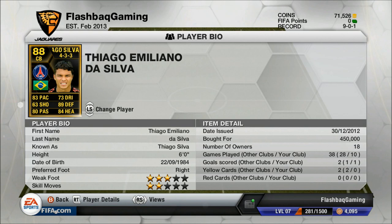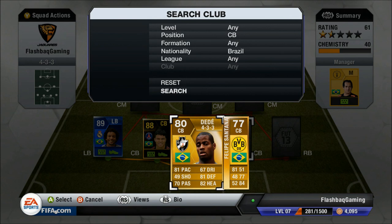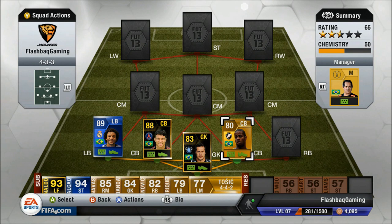Alongside Thiago Silva I've picked the next fastest center back with 81 pace. You can also choose Felipe Santana who also has 81 pace — it depends on who you prefer — but I prefer Dede mainly because of his strength. So I've picked Dede as the second Brazilian center back, and so far it's been a pretty decent defense.